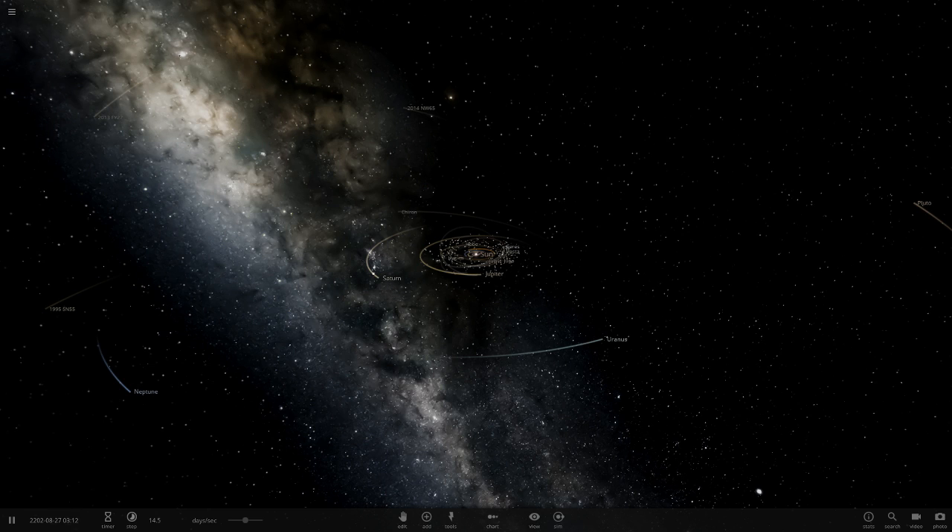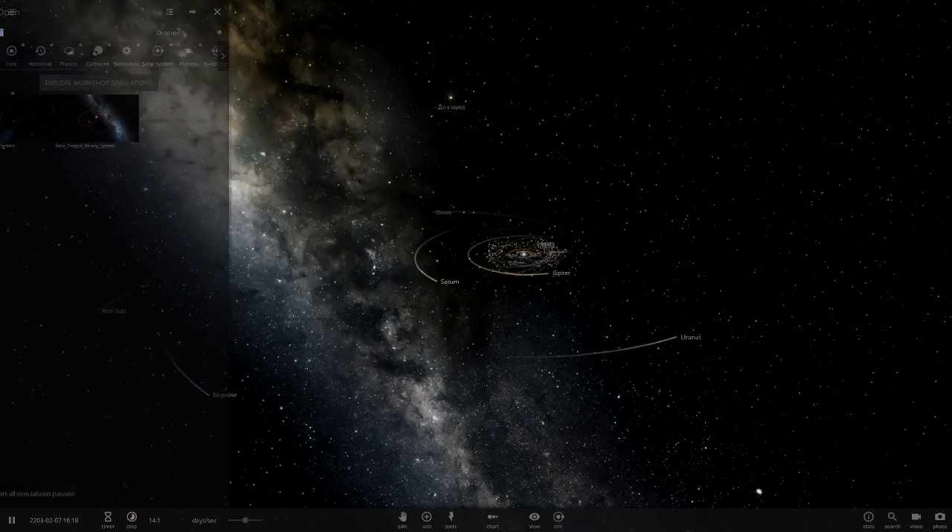Anyway, getting into it — we have got one system today from Meta Cool Kid. I'll leave a link to him down below. His system is called the Beta Tringalee Binary System, so let's see what he has got for us in here today.